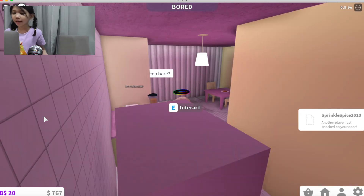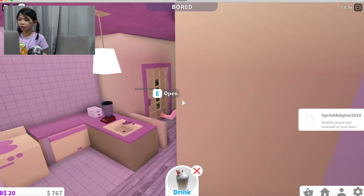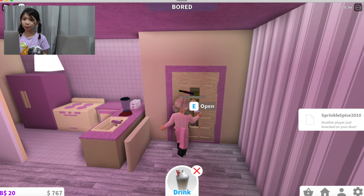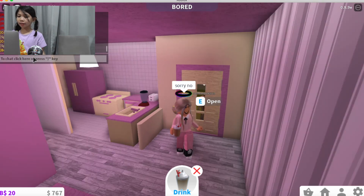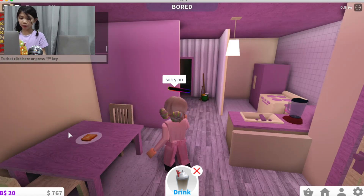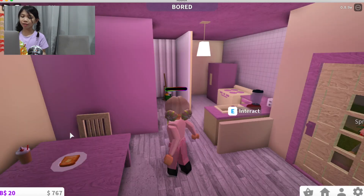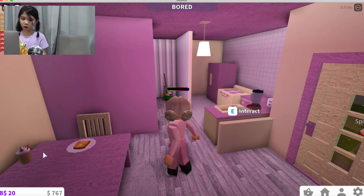Someone is knocking on my door. They're seeing if they can sleep here. It is a stranger so I'm going to say sorry, no, because I do not know who that person is. What if they just drew my house? Sorry, no. I can't really let her come in. But I'm going to put my sister's smoothie down. Hopefully she likes that. Hopefully she'll eat what I'm giving her — I put so much love into this.